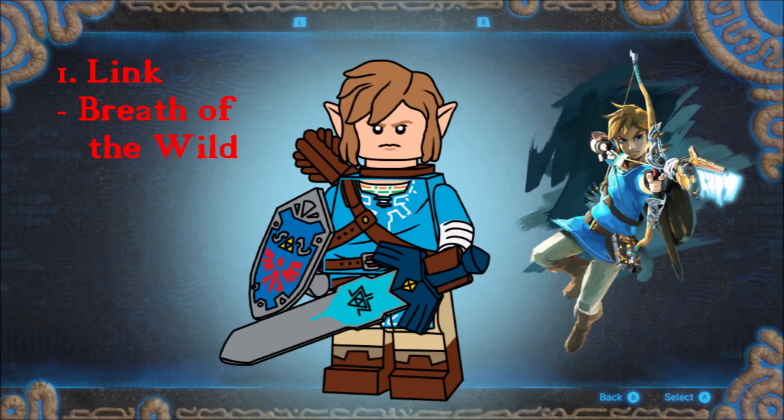You can't have a Zelda series without the main character — Prince Zelda, obviously. Sorry, couldn't resist. Since Breath of the Wild is the newest game, Link has his champion's garb and comes with a quiver, a master sword, a Hylian shield, and a new hair and ears piece.